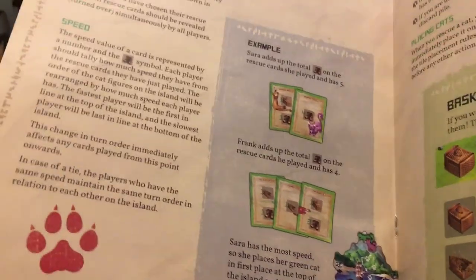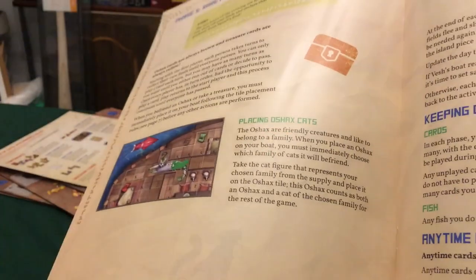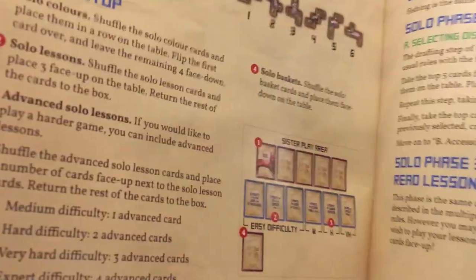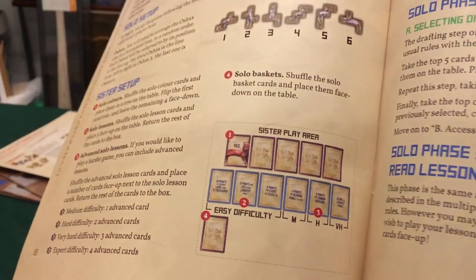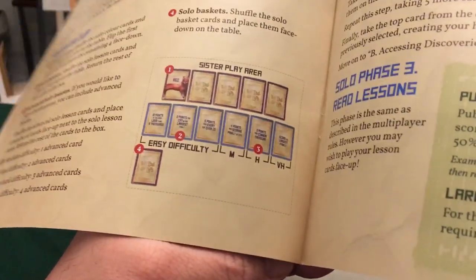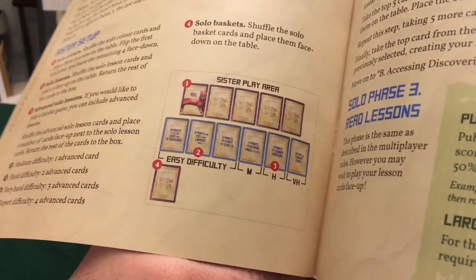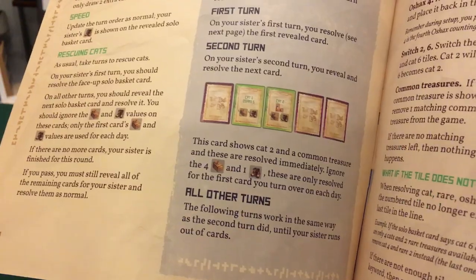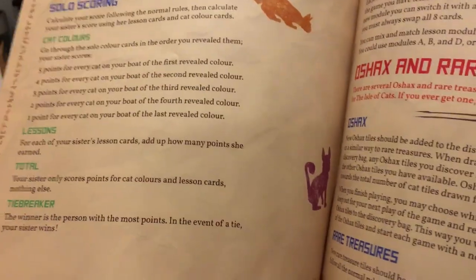This is a card drafting, set collecting, tile laying game, so you've got a lot of different types of mechanics going on. There are almost 300 cards in the game if you have both the base set and the five and six player expansion — that's a lot of cards.